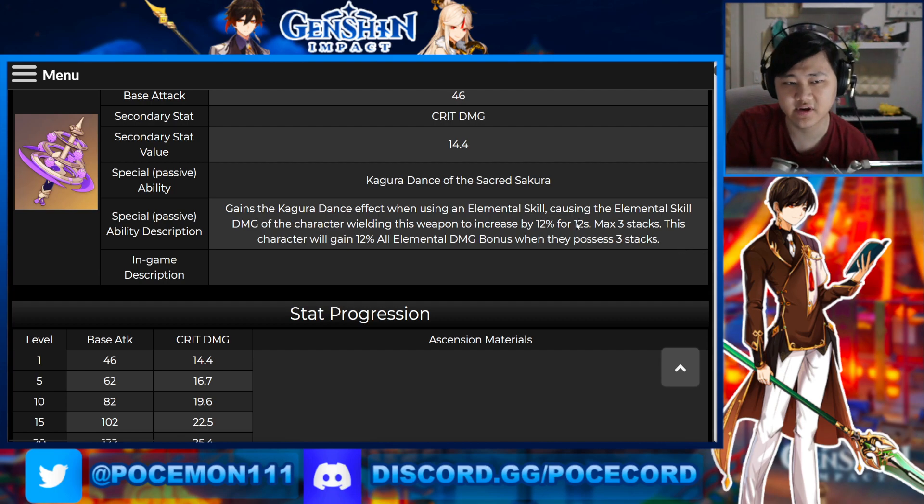This is clearly built for Yoimiya, because Yoimiya's E — you could, there are three charges on her E. Boom, boom, boom, you triple E and then you have all three stacks, and you get the extra max three-stack buff here as well. So you're getting 36% damage on at least your third elemental skill, and it also increases on your first two as well. Then at the end you get an extra 12% on your elemental damage bonus, which is straight up very, very good.